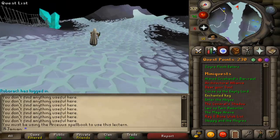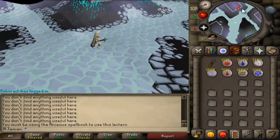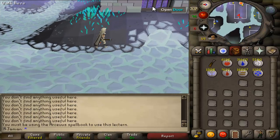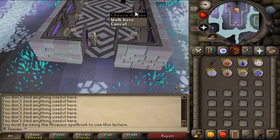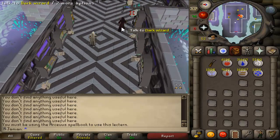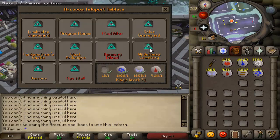I had a Slayer task of Bloodveld - I don't know why I checked my quest tab as if there was going to be a Slayer assignment there. Too used to private servers. So I did my mutated Bloodveld task there, and no shards or anything like that, but I am definitely interested in that. We're doing some teleport tabs right now too.